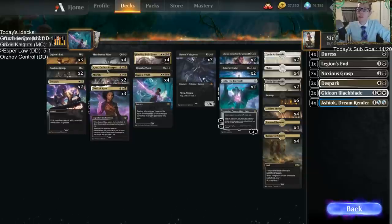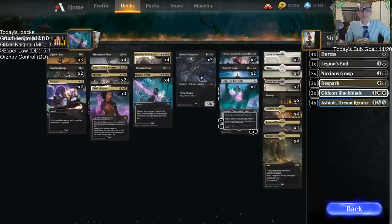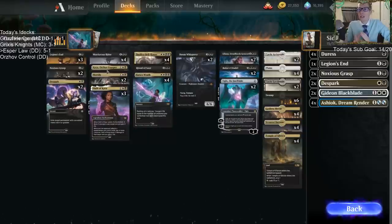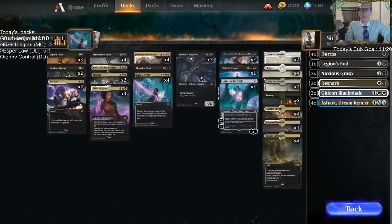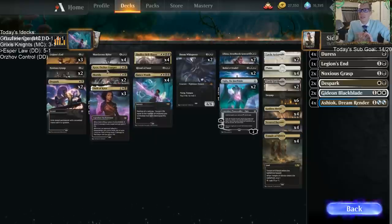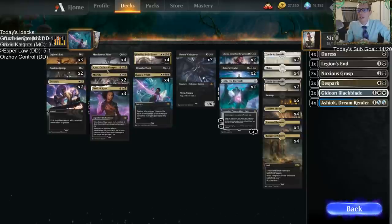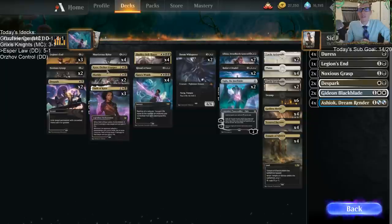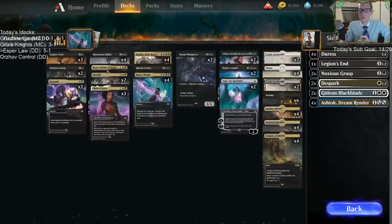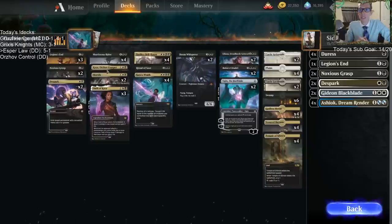We have one Kaya, Orzhov Usurper. I'm not sure how good Kaya is going to be — I'm interested to see if it's impressive. For Kaya to really shine, there needs to be a lot of one-mana cards to exile. Edgewall Innkeeper is a great target, Spectral Sailor from flash, mono-red has a bunch, Knight of the Ebon Legion is powerful to exile, and the Witch's Oven and Cauldron Familiar combo are around too.